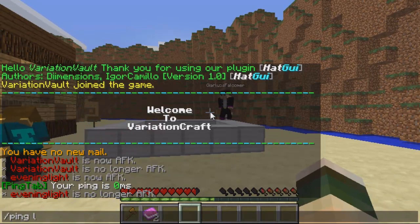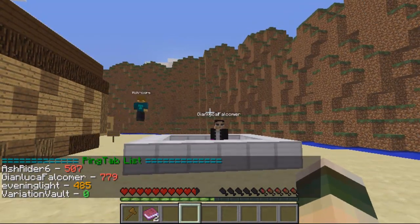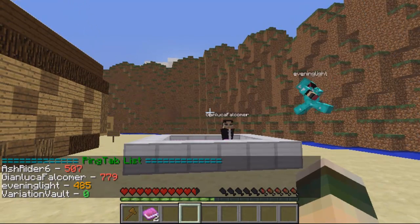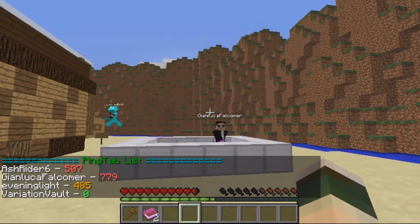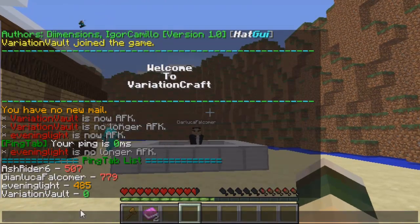Then you've got ping list, which shows a list of all the other players and their pings. Red means high ping, so 500 plus. Evening Light's on 485 so his is in yellow, and mine's obviously in green because it's below 250.